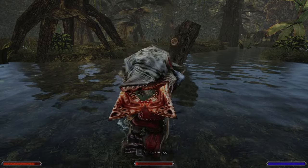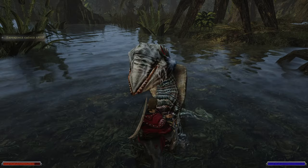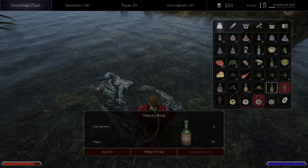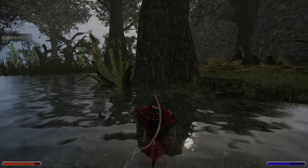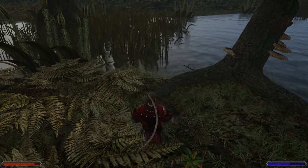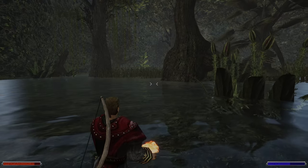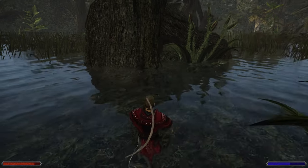I see another swamp shark to the right, in front of the house. This is taking way too long - necklace it is then. Where are the plants? Maybe we should go with a spell and just cover the swamp. They do give a lot of experience, I have to admit.